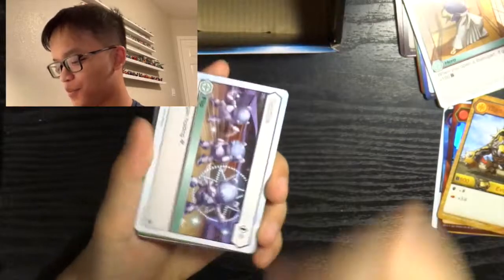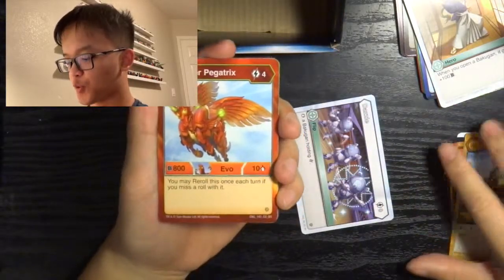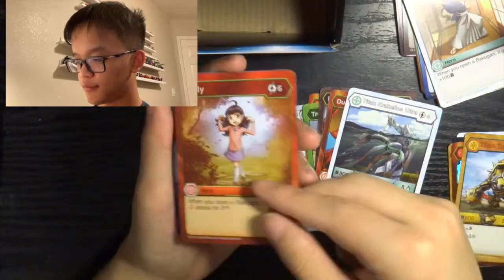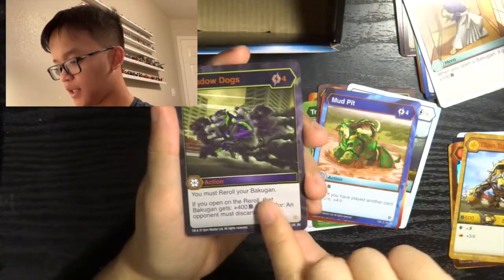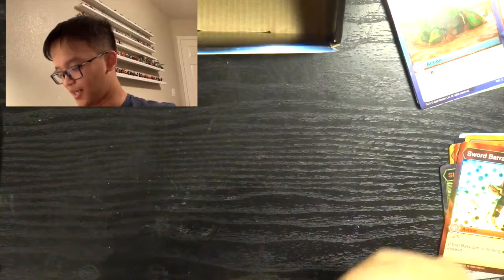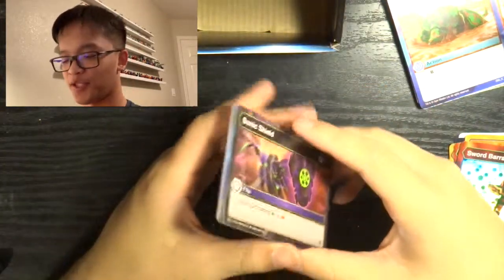Dazzle, Hyper Pegatrix, Tremor, Darkest Howl, Dual Strike, Titan Crocullius Ultra, Tremor, Emily, Mud Pit — our special rare is Shadow Dogs, and our Hex is Sword Barrage. We started and ended with Sword Barrage? Nope — I was confusing it with the pack right before it. Short-term memory. Or is it a Mind Slip? Yeah, okay, I'm done with the card jokes now.